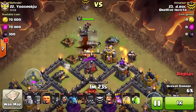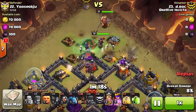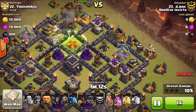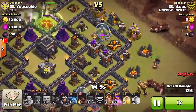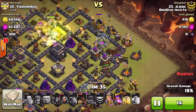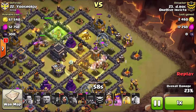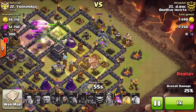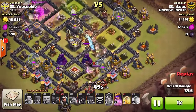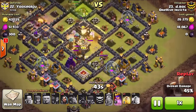Notice how I haven't dropped my king yet — I'm waiting for that wall to crack open. Once it does, I drop the king, the queen finishes the funnel, and now he's going in. At this point the queen is down, the king is still up, and I've already started my hog deployment. Because of those slight tweaks and knowing what my troops were going to do at what times, I shaved off an entire minute from the attack. I used the exact same plan but executed it much faster with much more anticipation.